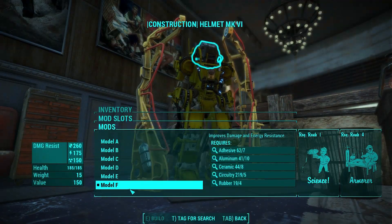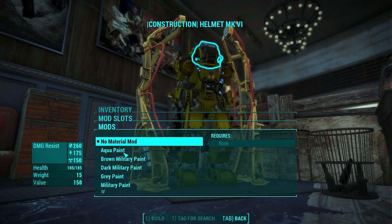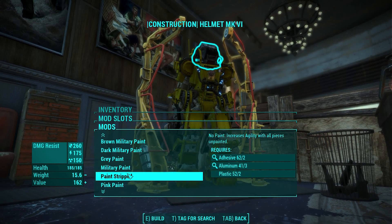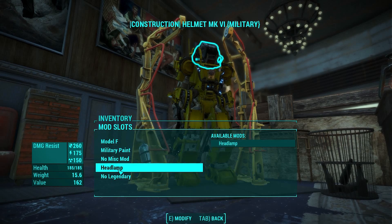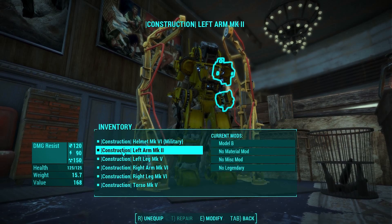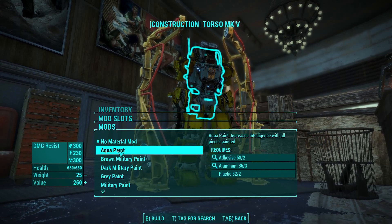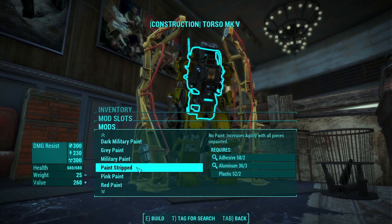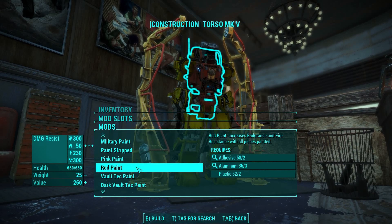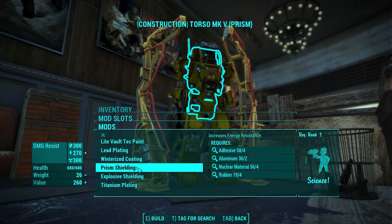The most unique thing about this suit of power armor that I think I like the best is that the mod author has incorporated all of the robot paint schemes from the robot builder that comes with Automatron into this power armor set. When you load the miscellaneous mods into a power armor workstation, you can go through aqua, red, all of the different colors that you can paint robots with Automatron. That makes this suit of armor the most customizable of any other suit of armor in the game in terms of colors.